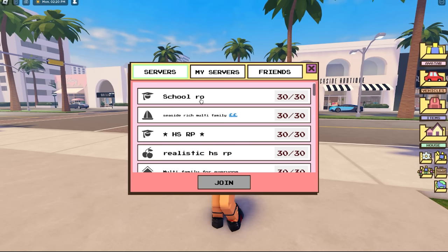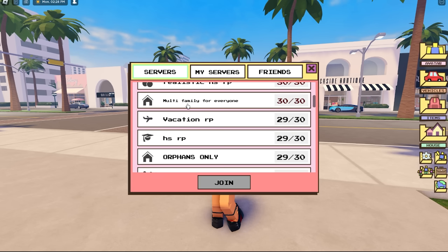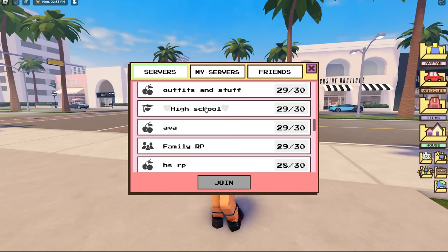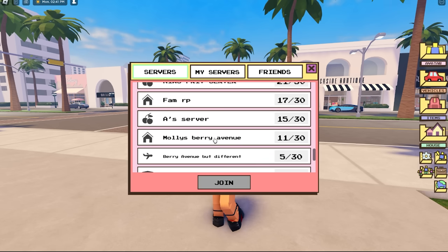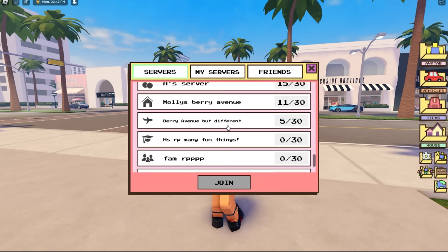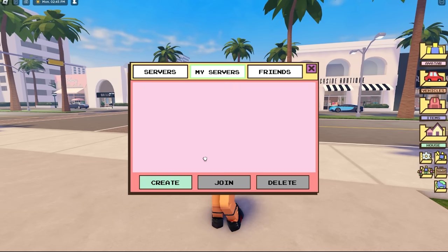Here are some servers we can see so far: we have a school one, a seaside rich multi-family, a high school role play, a realistic high school role play, multi-family for everyone, vacation, orphans only, another high school one, family ones, outfit ones, a preppy one — there are so many! Look, there's Molly's Berry Avenue, and you can choose the icon, which is so cool.